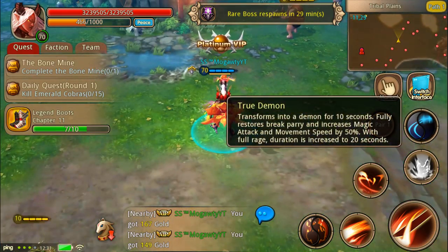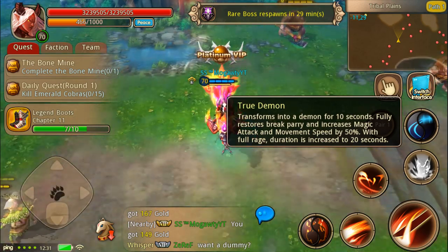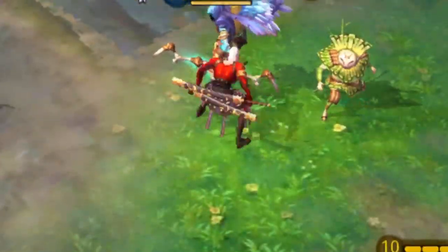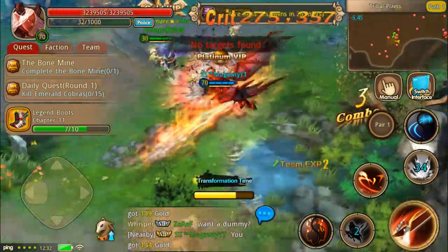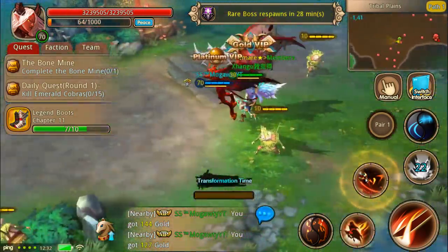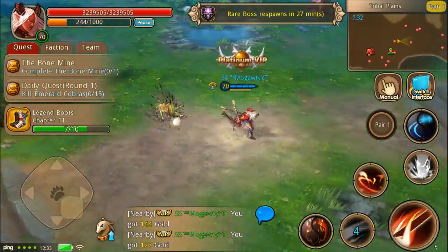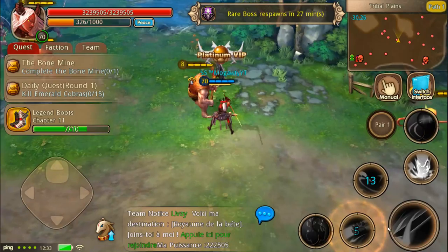Let's take a look at the description of this third skill. Not only does it fully restore your parry break — so if you're close to getting parry broken, use that and it's fully restored — your magic attack and movement speed is also increased by 50%. And if you do it with full rage, the duration is doubled. That is crazy. The rage does build up pretty slowly since you only get a little bit per hit, and the first skill just gives you 50, but none of the skills actually cost any rage, which is a good thing.